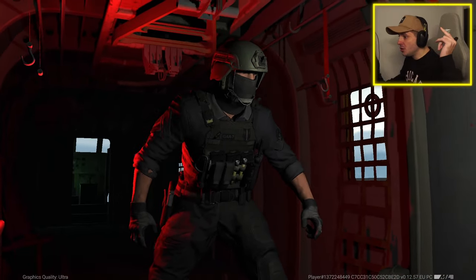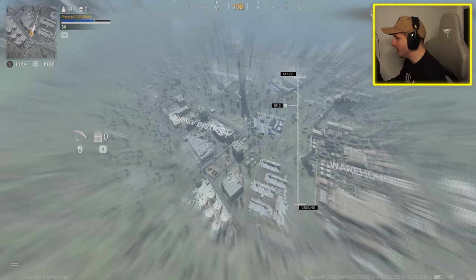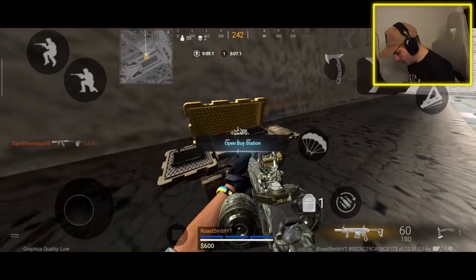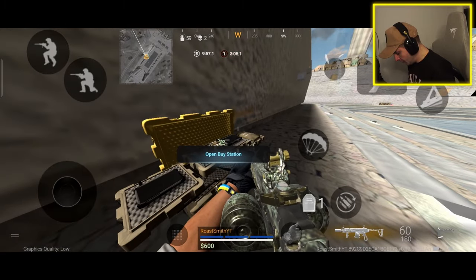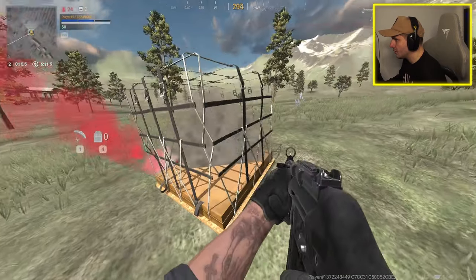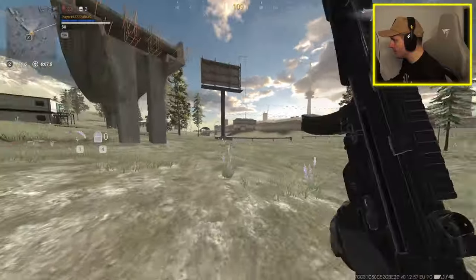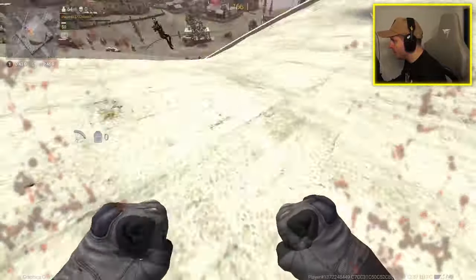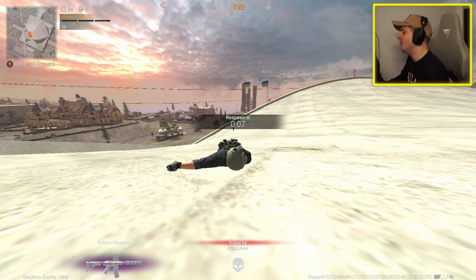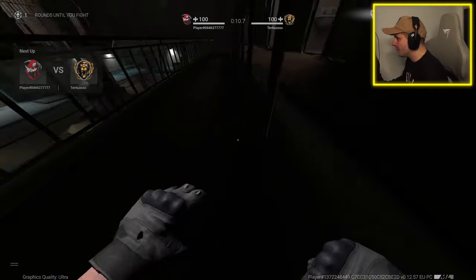The battle royale has a large-scale map called Pavrosk where you can parachute into different POIs on the map. It's a pretty small map, so there's lots of action. It also has buy stations similar to Warzone Mobile where you can buy loadouts and equipment. Randomly throughout the game, loadout drops will scatter across the map, and if you die you've got a chance of getting back into the fight with the gulag, where you can 1v1 your enemy.